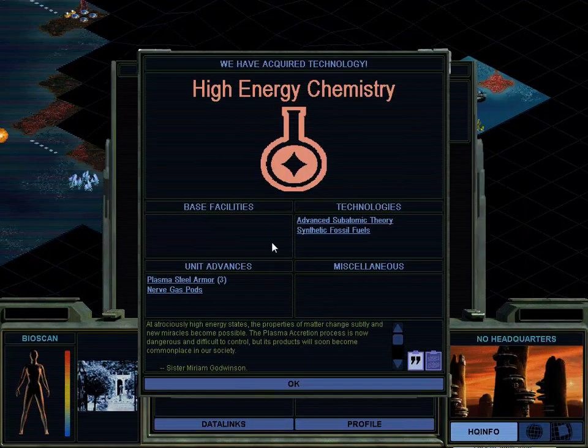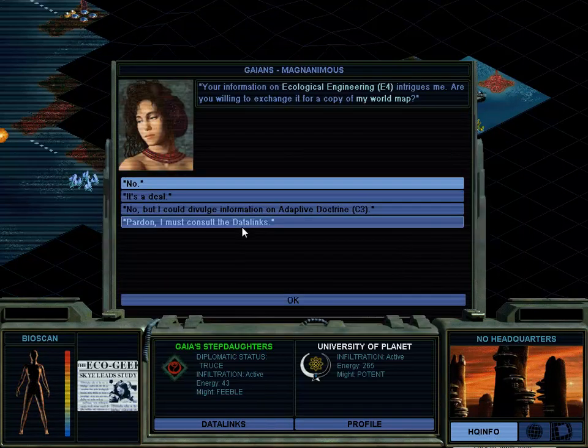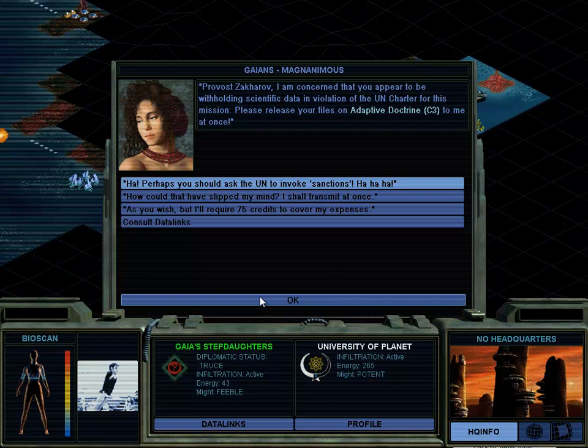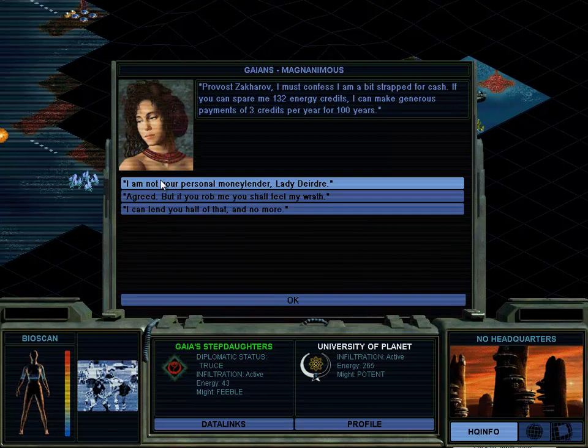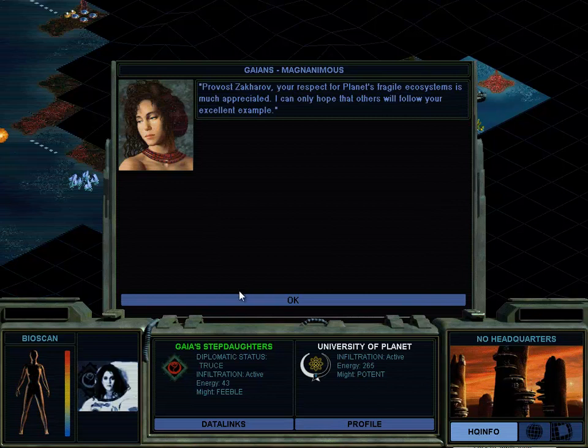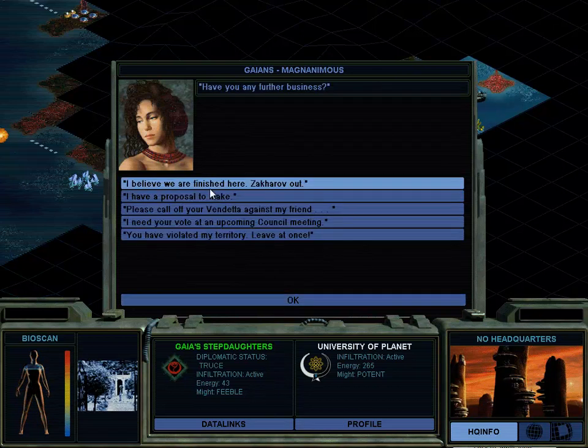Oh well. She wants a big tech for world map - no. She wants C3 doctrine in exchange for sanctions - no. She wants a loan, which would net us a considerable amount of money over the next hundred years, which is a really long time. She's already magnanimous, which means she's quite happy with us. She is feeble. I'm not sure you're going to survive the Hive that long, so no. A treaty of friendship? No, sorry. Your respect for the planet's fragile ecosystem is much appreciated - that's because I think I've got a green economy. No, we're done.